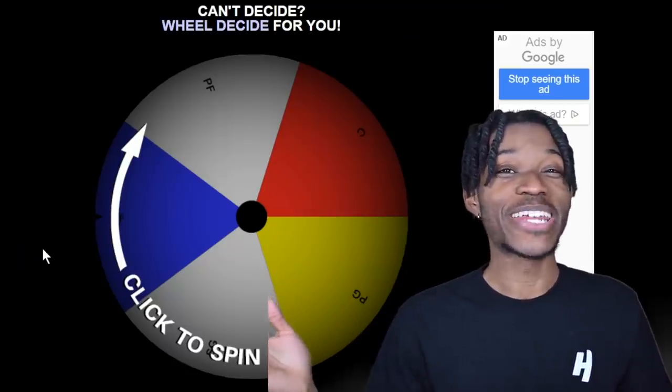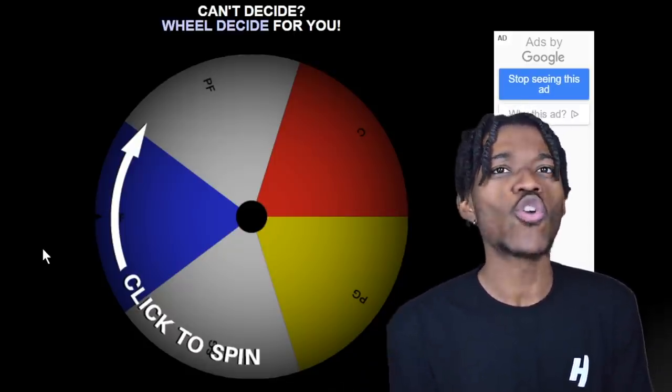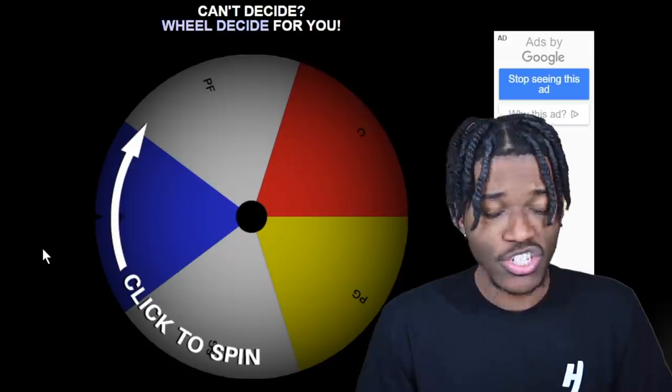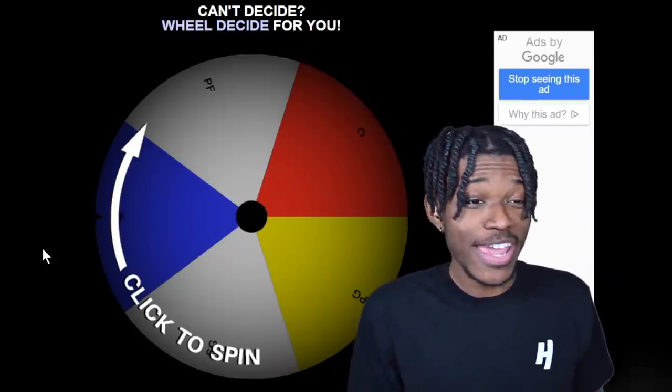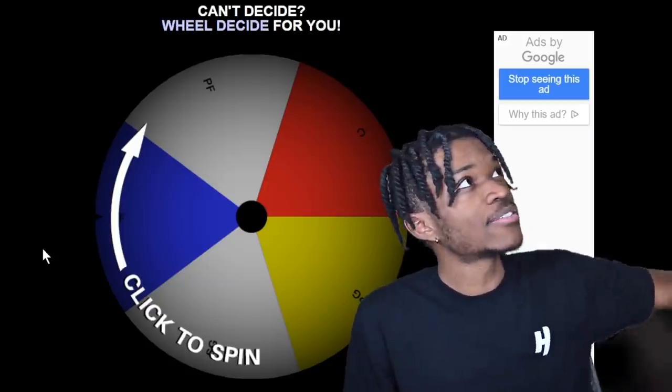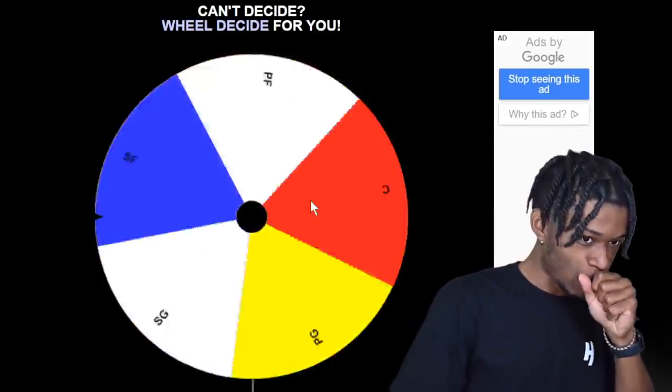There are some things we need to settle before we even get to the attributes — like position, height, and weight. The best way to determine anything is with the wheel. The wheel has been giving us so many gems throughout the history of this channel. Today might be the most important spin — will we be creating the next best point guard, the next great center, or anything in between? Let's find out — we're spinning it right here.